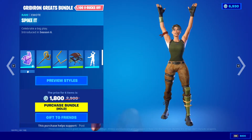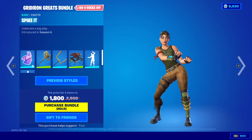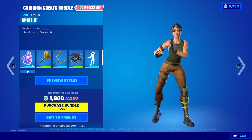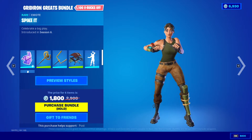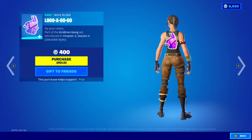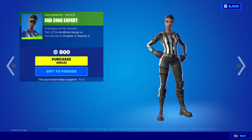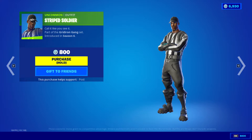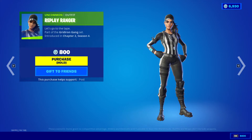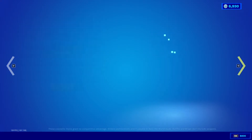Spike It. Undenied. Next is the Fair Play referee skins — Striped Soldier, Offside Officer, Timeout, Elite Linesman, Replay Ranger, Endzone Expert, Huddle Hero, Defense Overseer, and Whistle Warrior.